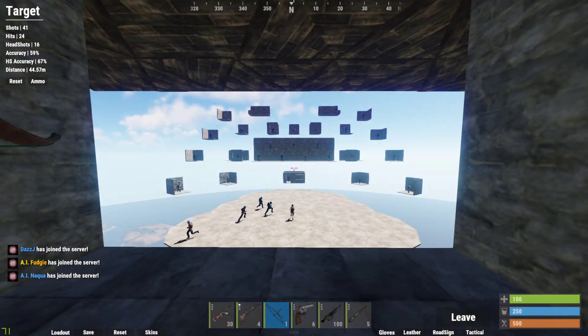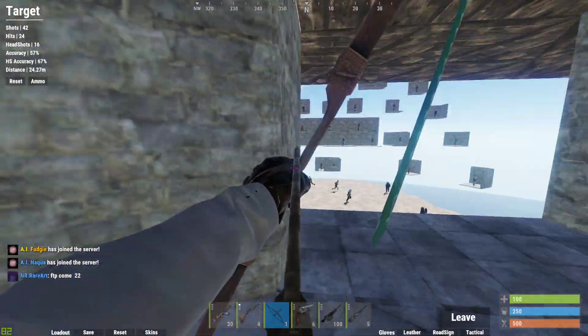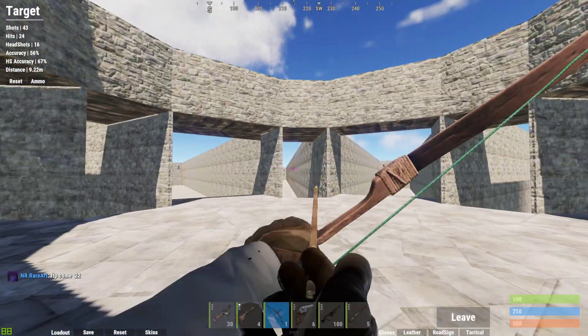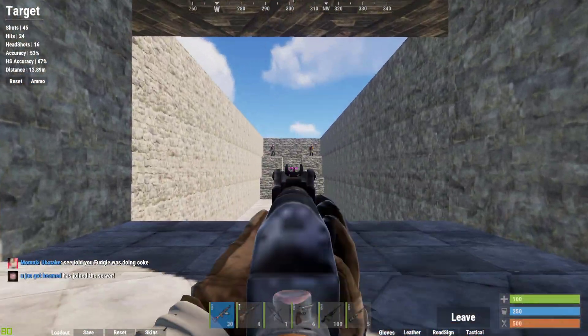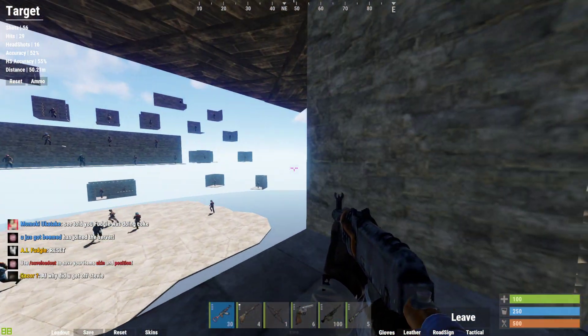The last way it could be important is with the bow. When you're jump shotting you can maybe hit people, and when you're sprint shooting too. It's pretty useful overall. I don't think it should be this accurate when you're no-scoping — kind of makes the game like CSGO.